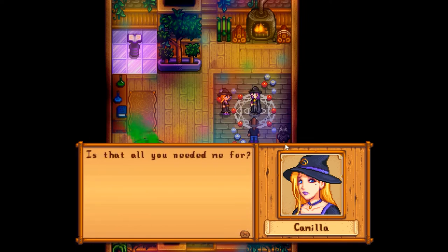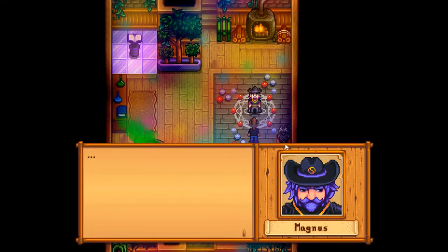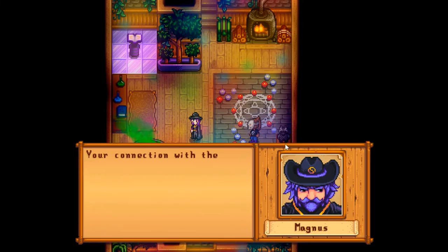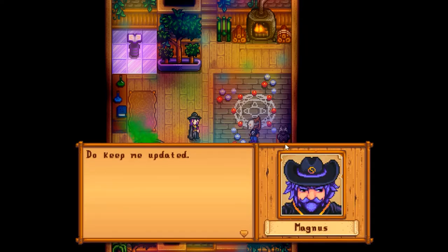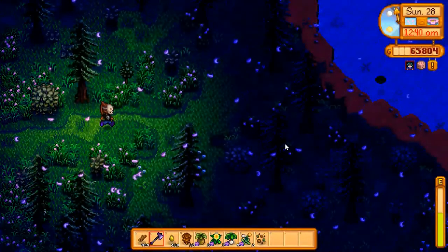Camilla reads: 'A Junimo has taken up residence in the cellar of an abandoned building west of Cindersap Forest — they request 200 star fruits.' It would seem you're on the bridge of making a new friend, Melanie V! 200 star fruits though — that's a lot! Camilla winks at me — is she flirting with me? Wizard says: 'Camilla, that's enough.' She leaves. Well, that was very interesting!